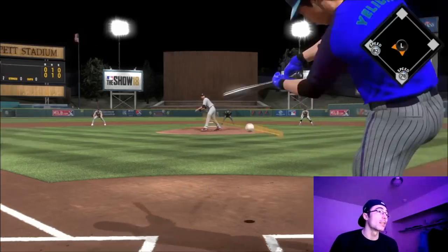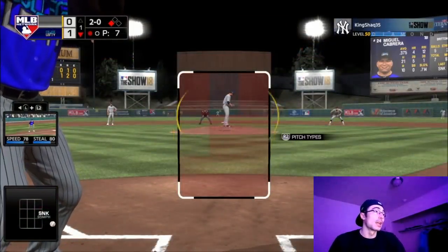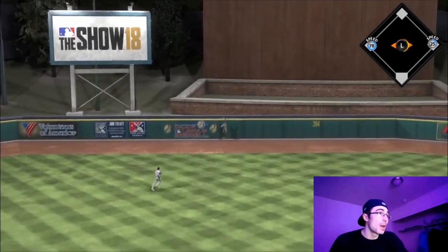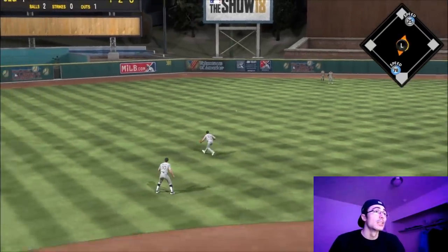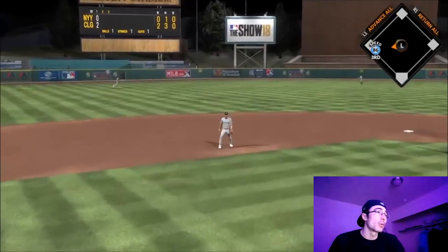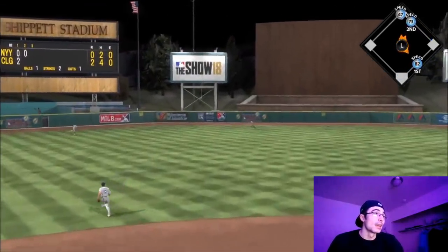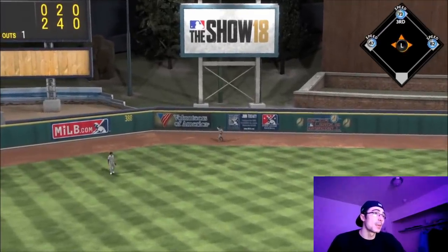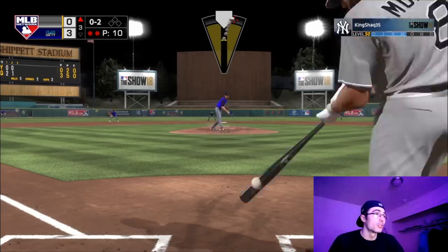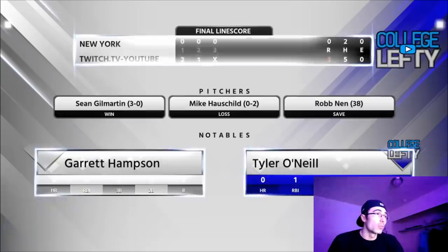He brings in Zach Britton from the bullpen — a guy with a really slow leg kick and delivery — so I take advantage and steal second and third base twice. I try to manufacture a run with a sac fly; even with the wind blowing in eight miles an hour the ball hits the wall. I keep Miggy at second rather than risk sending him. Then I pinch run for Cabrera with an 86-speed runner but line out to short. Later, with second and third and one out, Tyler O'Neill hits a gap shot, and I get the strikeout of Kendrys Morales for win eleven.